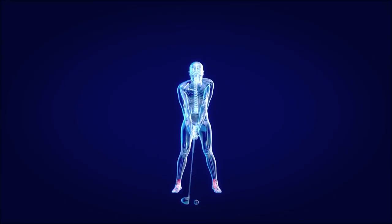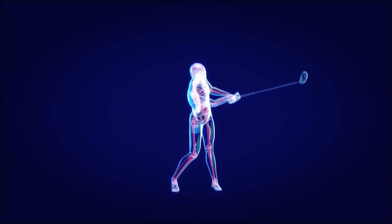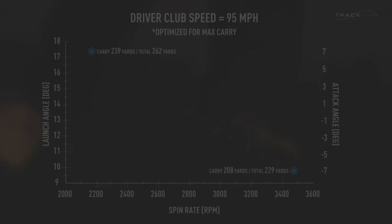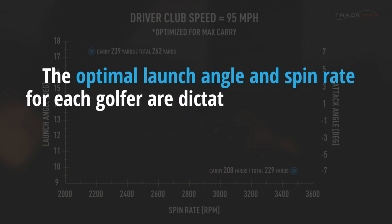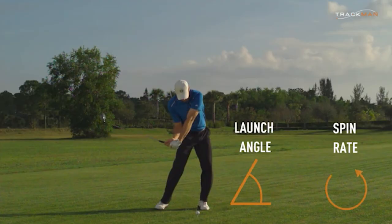To clarify why a range of launch angles and spin rates are given: each golfer's swing is unique, and as such the exact optimal numbers are slightly different for each player, dictated also by the player's club stroke swing speed and attack angle at impact. The figures in Foresight Sports' table will give you an excellent benchmark guide. The rough rule of thumb always handy to remember when maximising your distances off the tee is: launch high and spin low.